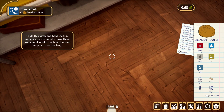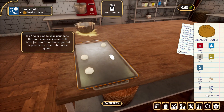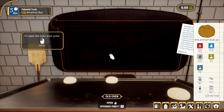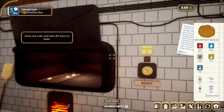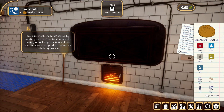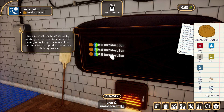Oh no, one of my buns fell on the ground! Okay, there we go. It's finally time to bake your buns - however you only have an old oven for now, you'll acquire better ovens later on in the game. To open the oven doors, put the tray in there - we did it! Close the oven and wait for the buns to bake. You can check the bun status by pointing at the oven doors - when the baking widget appears you will see the timer for each product as well as its baking progress.